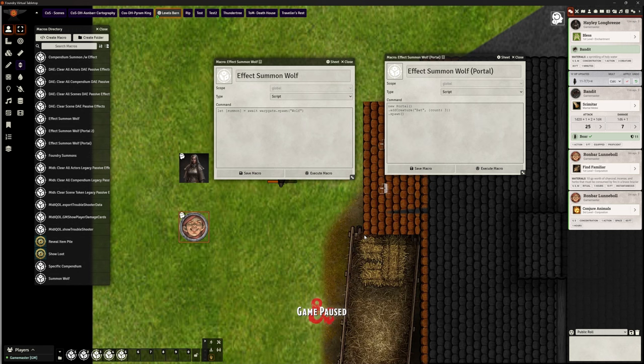Hello everybody, welcome back. This is the Clay Golem. This is Foundry VTT version 12. We are in my testing world again and we're looking at the issue of the warp gate scenario that has been pretty much binned.